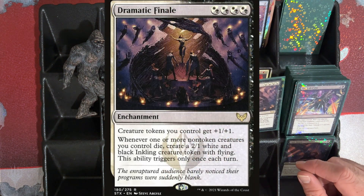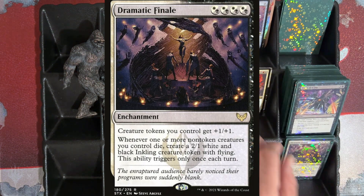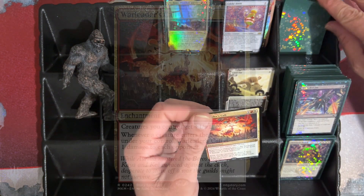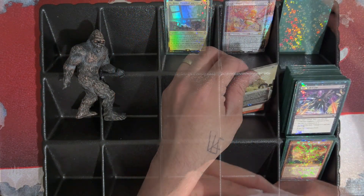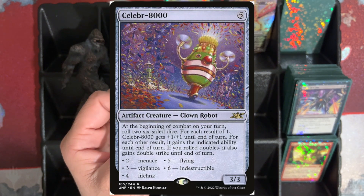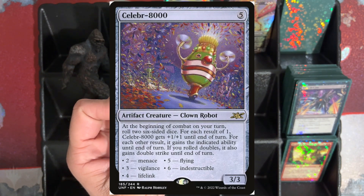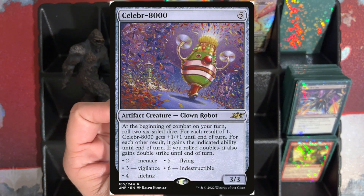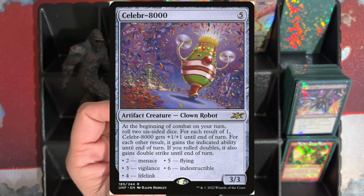I'm just trying to beat that into my head before I miss a bunch of these triggers. We got Dramatic Finale — my creature tokens get +1/+1, and whenever one or more non-token creatures I control die, I'm gonna create a 2/1 white and black Inkling creature token with flying, but it triggers only once a turn. Then we got War Leader's Call — creatures we control get +1/+1, and whenever a creature enters the battlefield under your control, War Leader's Call deals 1 damage to each opponent. We got Celebrate the Thousand — at the beginning of combat on your turn, roll 2 six-sided dice. For each result of 1, Celebrate the Thousand gets +1/+1 until end of turn. For each other result, it gains the indicated ability until end of turn. If you roll doubles, it also gains double strike. So on a 2 you get Menace, 3 Vigilance, 4 Lifelink, 5 Flying, 6 Indestructible — and we get to roll 2d6 every turn.